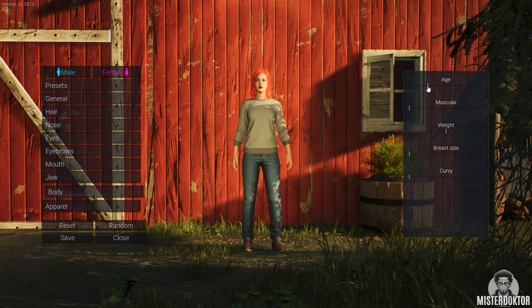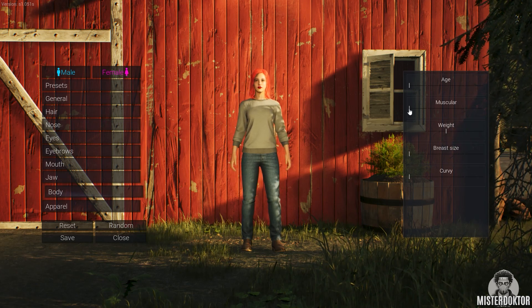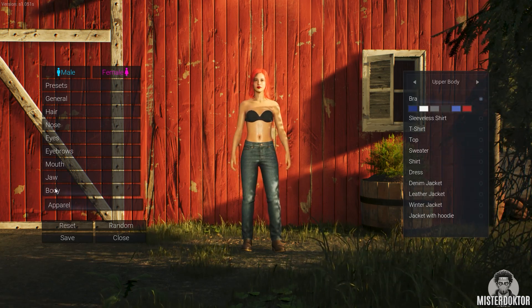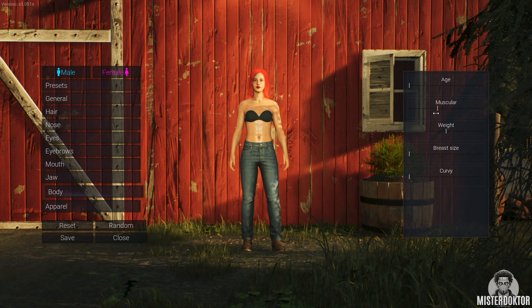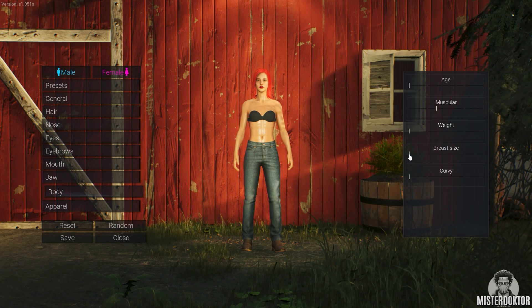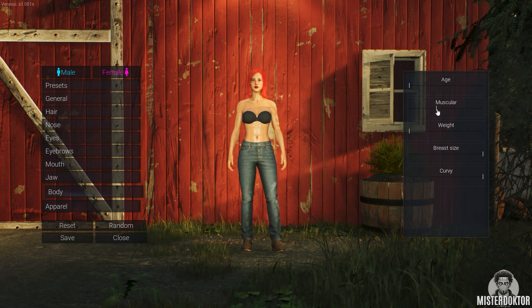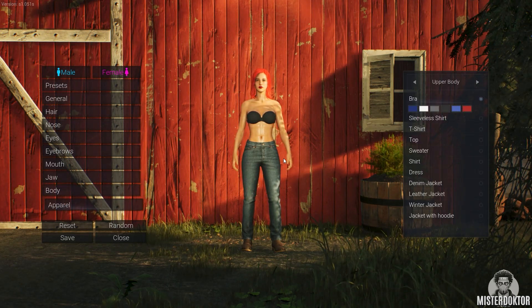Body — body age, this looks old, this looks young. Muscular. Not that much, a bit. Wait, nah — thin. Breasts, come on. She is curvy.